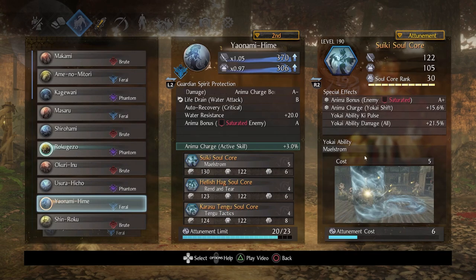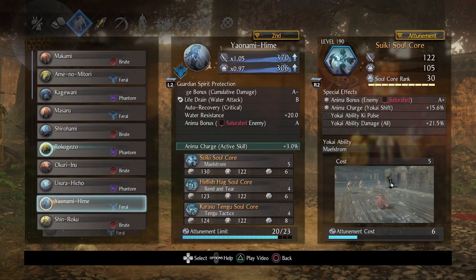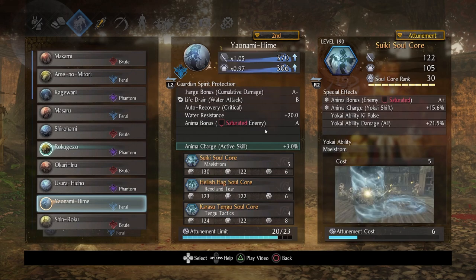Here's what's really cool: against multiple enemies, you can hit them and get them saturated so you get extra Anima. When you come out of it and wail upon them, you get even more Anima — that's awesome. I recommend ranking Suiki to 30 so you can take advantage of messing with them using water. Anima Charge on Yokai Shift helps too, and it's pretty comical how much Anima you have when you've saturated an enemy. You can almost entirely stay in Feral just using Suiki because of all this Anima Charge — which is again why you don't really need as much as you might think.